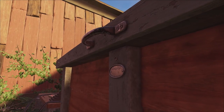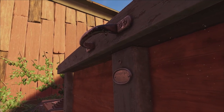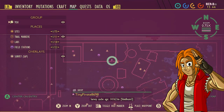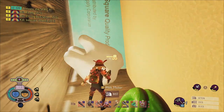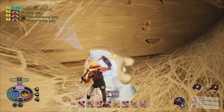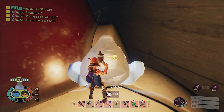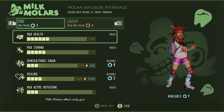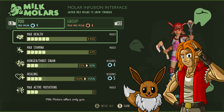A few months ago, the Grounded map got a little bit bigger with the addition of the Brawny Boy Bin region. Along with this region came an additional 4 Milk Molars as well as an expansion to the Max HP Booster option in the Milk Molar Upgrade menu. In this video, I'm going to show you how to find them all.